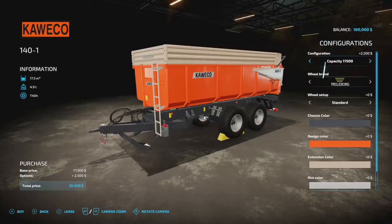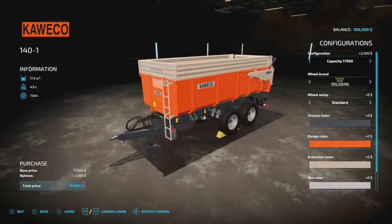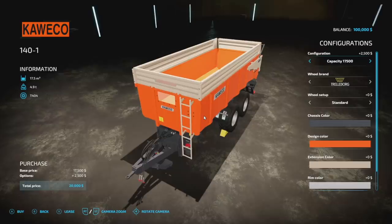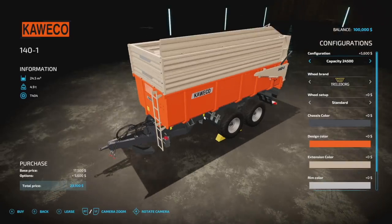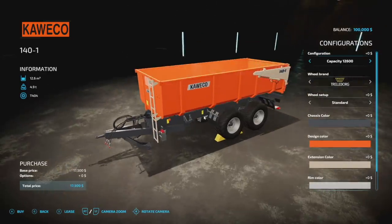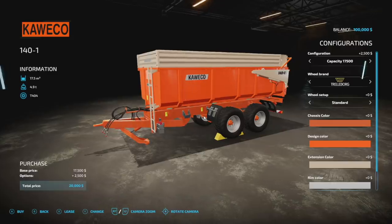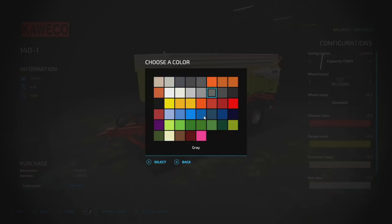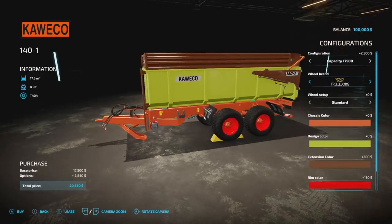From Kamilos, we have the Koeko 141 - an older-style trailer that looks fantastic. It holds 17,500 liters, weighs 4.9 tons, and is five slots. Capacity options go up to 22,500 and 24,500 or down to 12,600. Tire brands include Trelleborg, Commissioning, BKT, and Rides Time. Chassis colors include grays and oranges. Extension color and rim color are both customizable - it looks awesome in green with bright red rims.